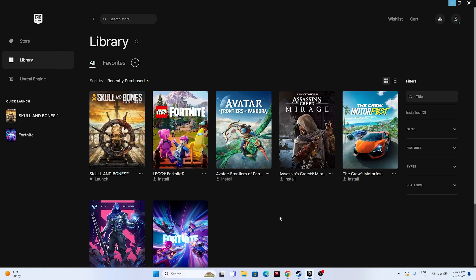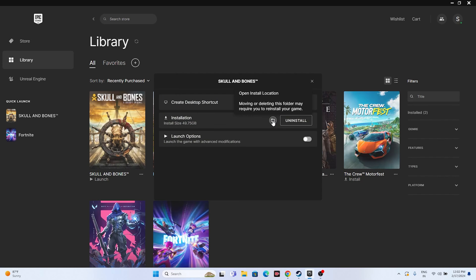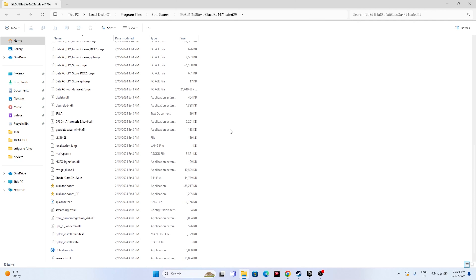The next step is to launch the game from the installation folder instead of from Epic Games or Ubisoft launcher. Go to the game icon, click Manage, then click Installation — you'll be redirected to the installation folder. The path is: This PC > Local C > Program Files > Epic Games. From there, select the Skull and Bones application and launch it directly from here, as this will work in most cases.